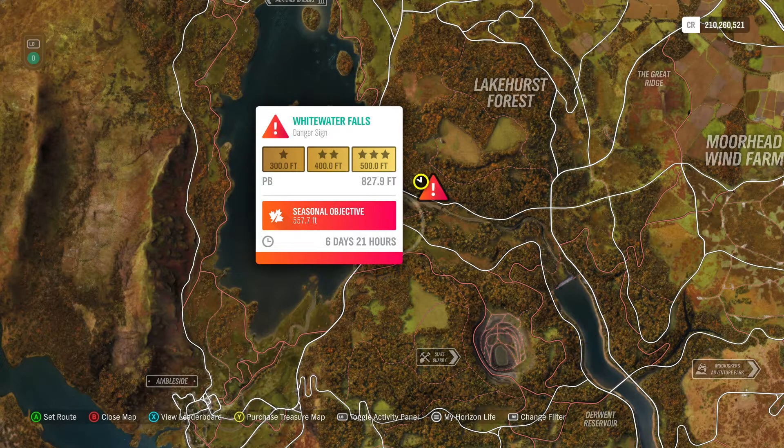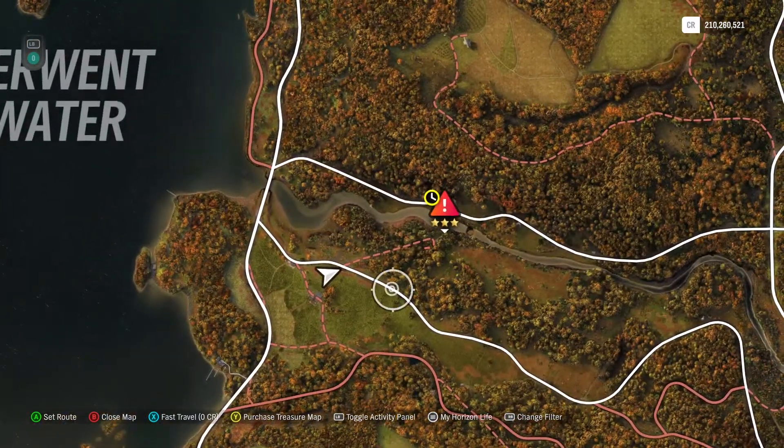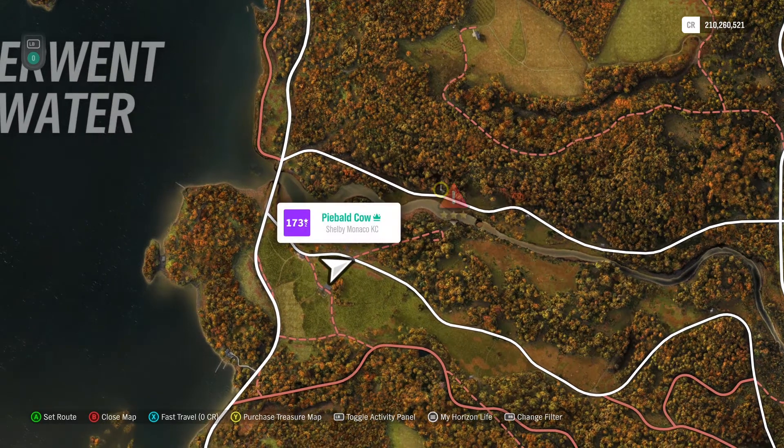Hey there everybody, this is the Whitewater Falls danger sign — 500 feet for three stars, 557.7 feet is the seasonal objective. I did do this one before in a different car. I just kind of want to play around and see if I can go a little bit further. I think it was in a Connaught or a Zagato, but I'll be in the Shelby Monaco King Cobra.